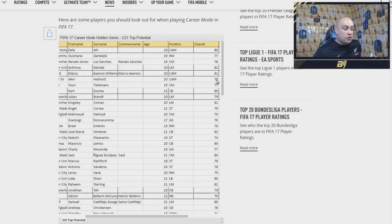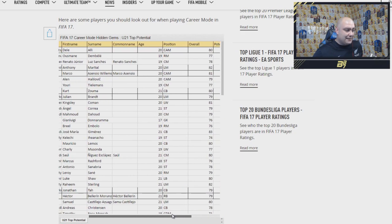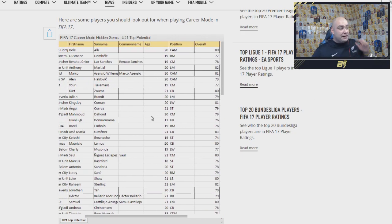Halilovic as well — 79, so going up a little bit more, aged 20, in the CAM position. We've got Uri Tillmans, aged 19, centre midfielder, 77 rated with 89 potential. Career mode looks stacked for these players. We have Kurt Zouma as well — Chelsea centre back, 80 rated. And Julian Brandt — left midfield, 79 rated.